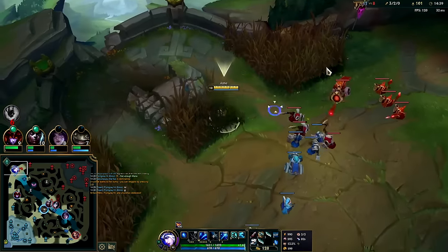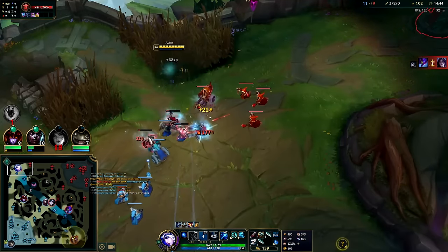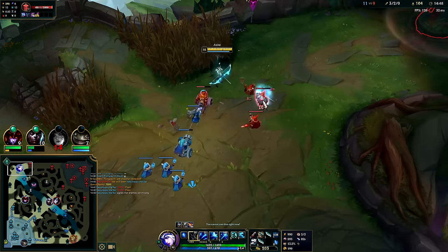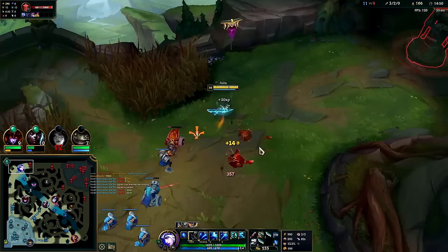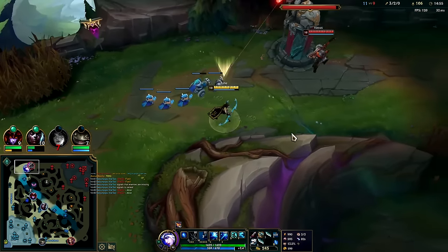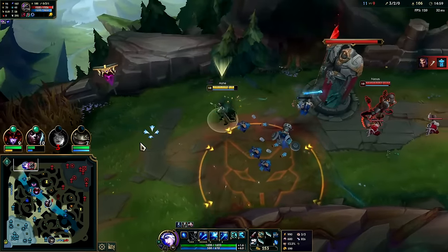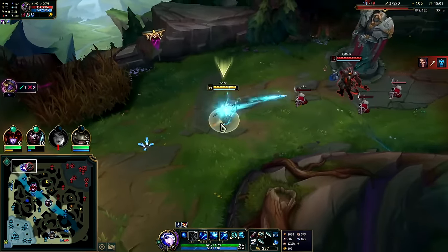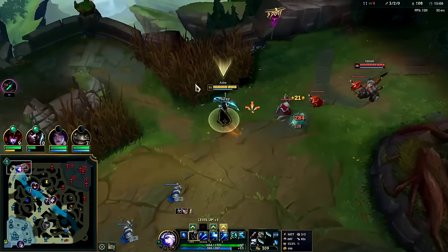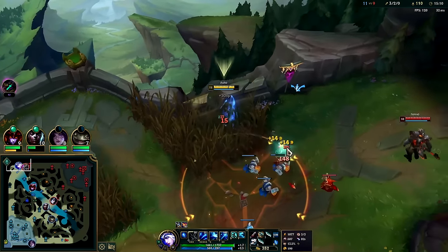Okay, we see Kha'Zix bot-side — oh my gosh, he's not top! We can push now, we can actually play better. We can push since we can Fleet-heal off the turret. We just can't safely push if we don't know where their jungler is. I get a 79 Fleet heal — 79, that's basically blocking out his wither. I'm not going to stand on my minions because I don't want him to be able to hit me and push the wave in the same stroke.